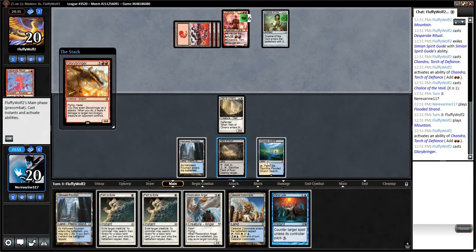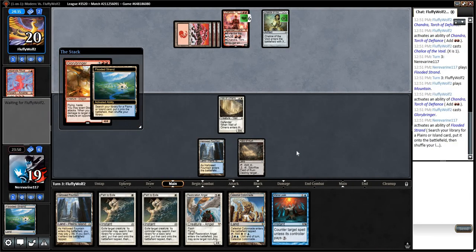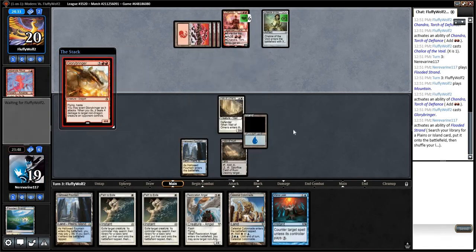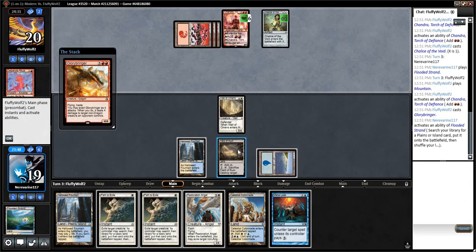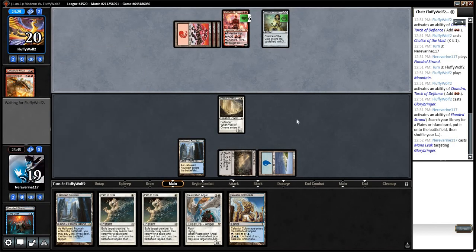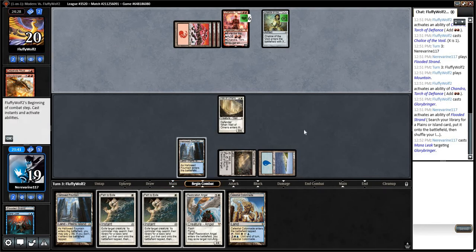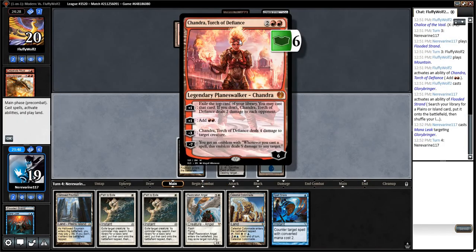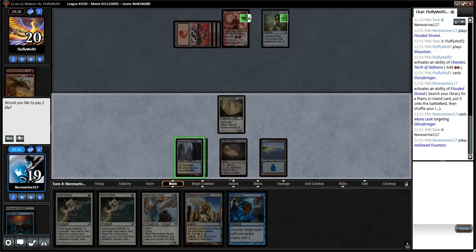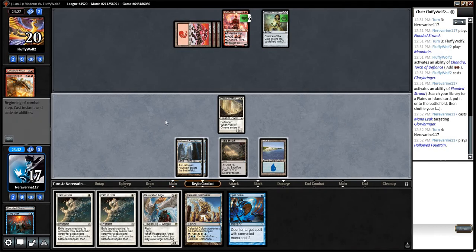Let's crack this for an Island. We still need to find an answer to this Chandra, which I don't think we're actually going to be able to do in time. We'll go ahead and Shock End this, but unfortunately we're going to be at their mercy next turn because we need this Restoration Angel to resolve.